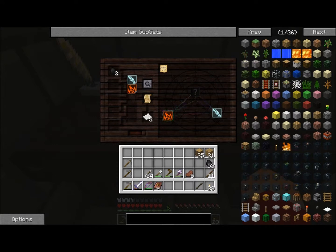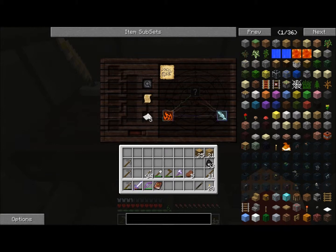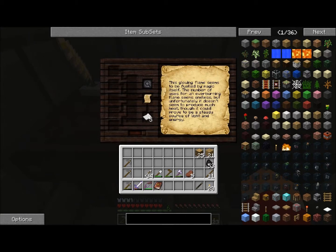Now, once we get to a certain point, it's gonna just give us the whole thing. And now we have Niter, as you can see. Once you get to 50%, this little note here that's on top of the research table — when you're below 50% complete of research notes, it is just a bunch of random scribbles. But once you get above 50%, it actually gives you an explanation: 'it's glowing flame, fueled by magic itself' — uses of an ever-burning flame seem endless, and it produces some light and energy.